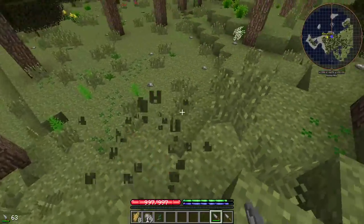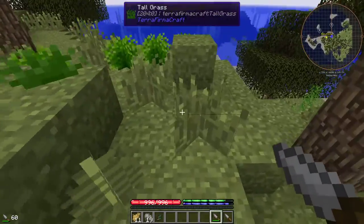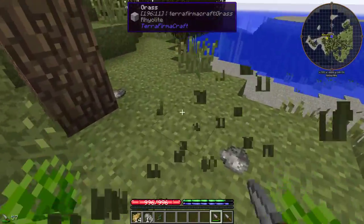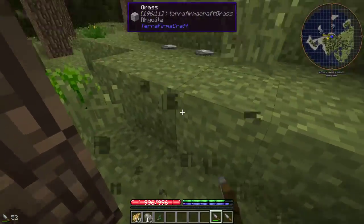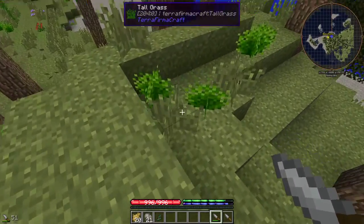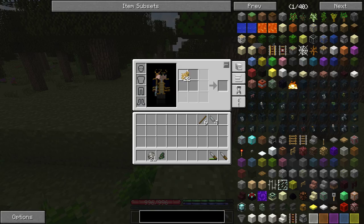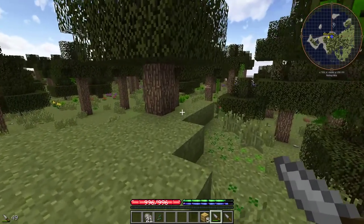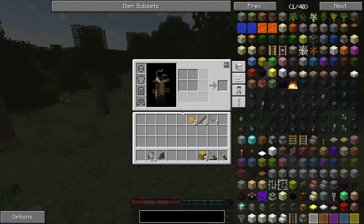What knives are used for is breaking grass. If you break grass with a knife you get straw, which you can use for various things including making thatch, which you can use for roofs for your dwelling. You'll want a reasonable amount of straw — it takes four pieces to make one piece of thatch, and we'll want several of them come nighttime.